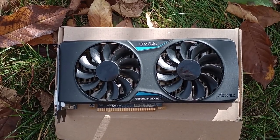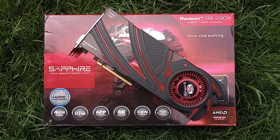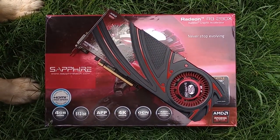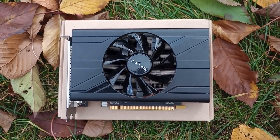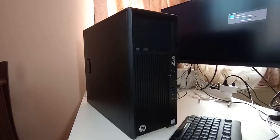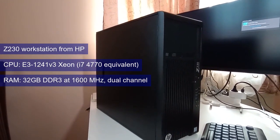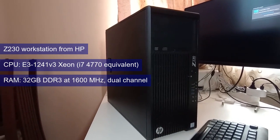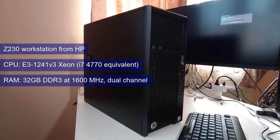The GTX 970, a card that is quickly becoming my favorite. The R9 290X, the oldest of the cards being tested, providing a similar level of performance as the previously mentioned card, but almost at twice the TDP. And the Sapphire Mini ITX version of the RX 570, at the same performance level and TDP as the Nvidia card. The system used is the old but reliable — soon to be renamed 'Rusty but Trusty' — Z230HP workstation using the i7-4770 equivalent Xeon and 32GB of DDR3 RAM running at 1600MHz in dual channel.